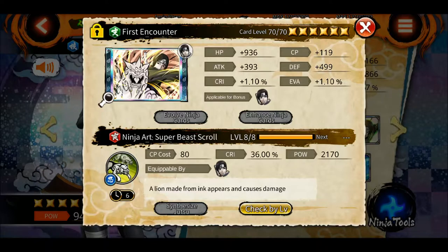Let's review his kit. This is the old 4-star which he already had — Ninja Art: Super Beast Scroll. I have it at max level but still 2170 power is way way less, and a 6 second cooldown.